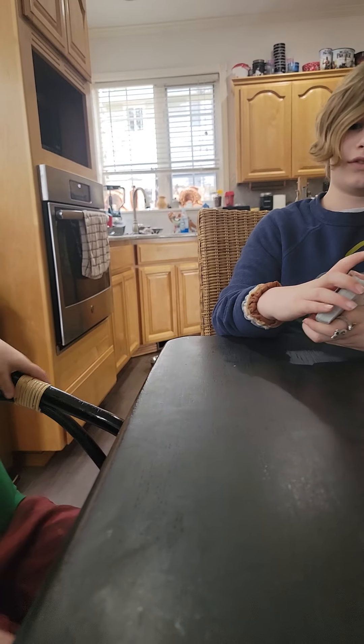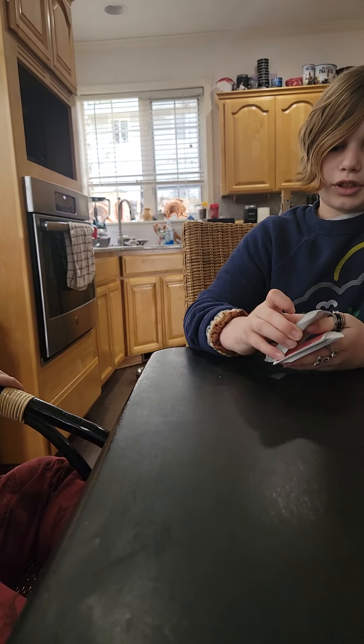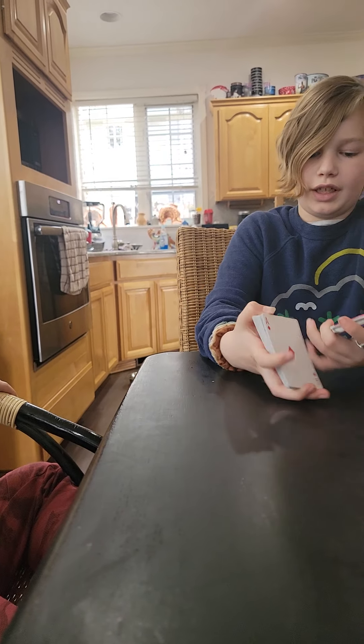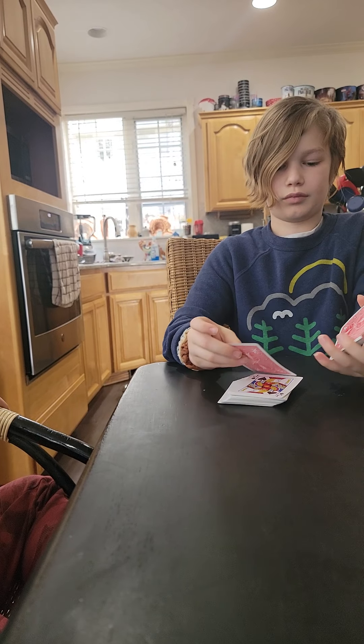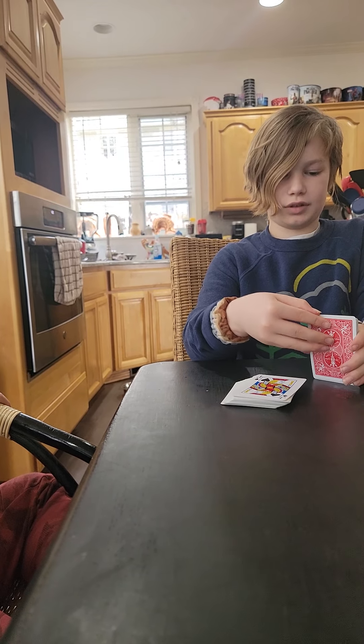For this one, this is a free choice. You're going to let them pick a card — the Eight of Diamonds. When you put that card in the middle of the deck, keep it sticking out just a little bit.